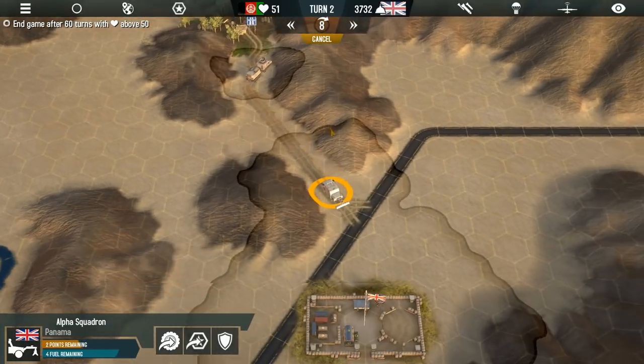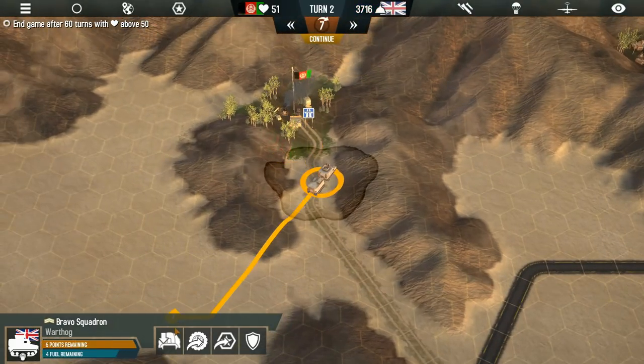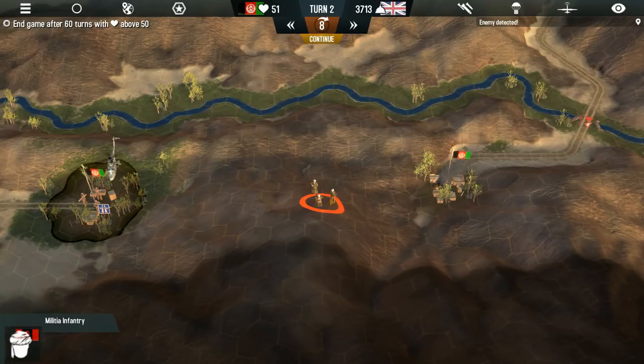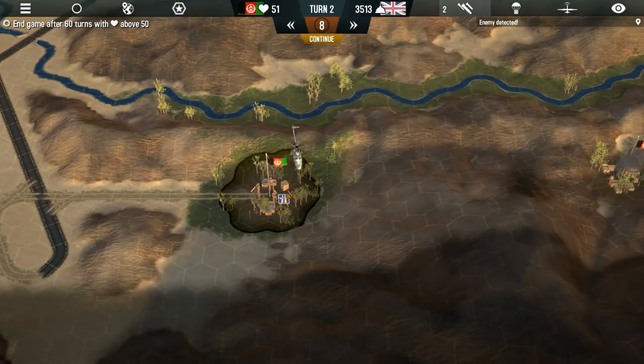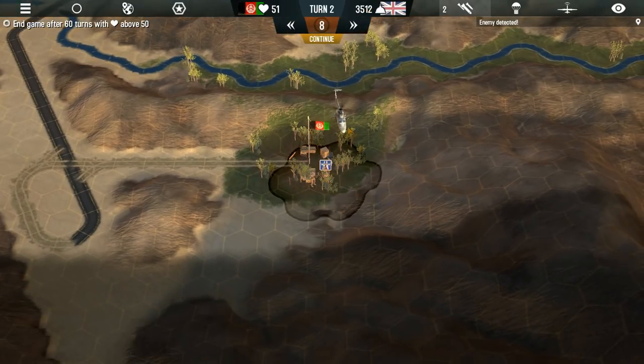I'm going to send this Panama south to look for mines. In the meantime, we'll drop off these Royal Marines right there in the village — maybe they can give us some information. Sure enough, we spotted our first militia infantry unit. We're going to bring in the airstrike and see if we can get a nice hit. They dispersed, which means we did not get a hit on them. That's definitely not what we want.